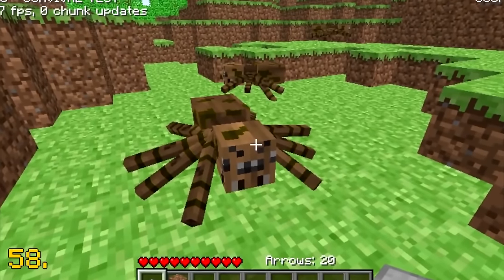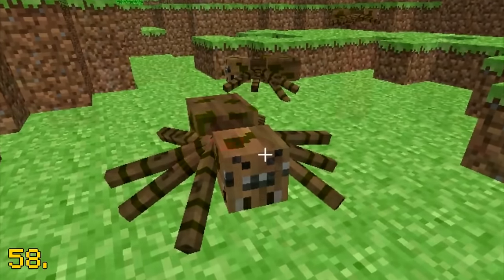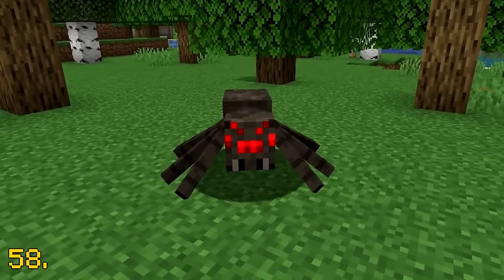This is the first ever screenshot of spiders. They were originally brown and had black eyes, whereas in Minecraft today they're black and have red eyes.